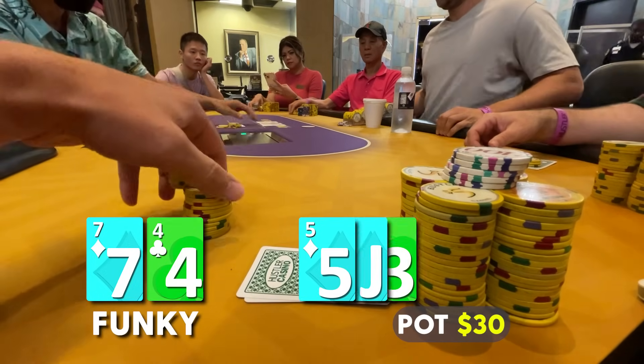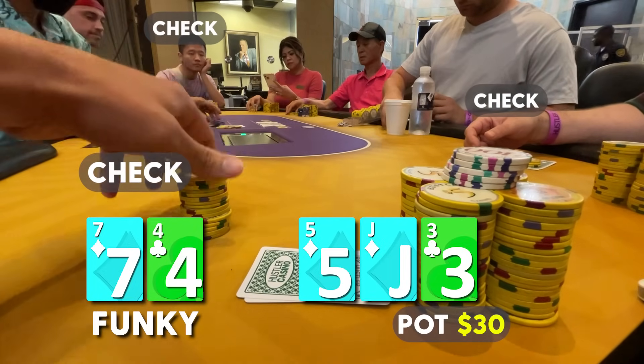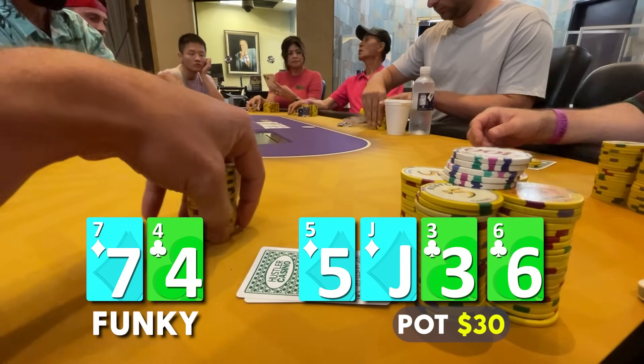We're going three ways to a flop which comes five, jack, three with two diamonds. It checks around, and since it made the vlog, you know what the turn is going to be — the gutter ball for our straight, the six of clubs.